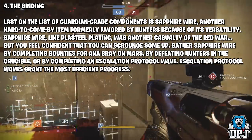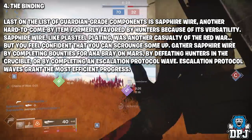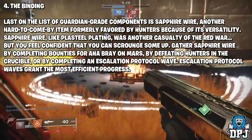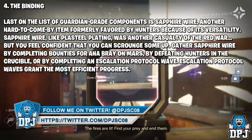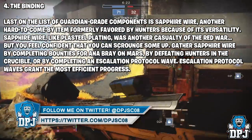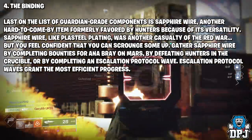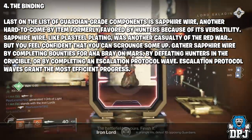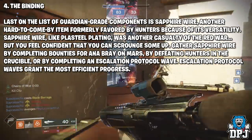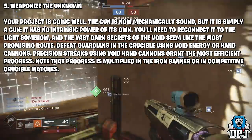Step four is called 'The Binding.' Last on the list of guardian-grade components is Sapphire Wire, formerly favored by Hunters for its versatility. Like Plasteel Plating, Sapphire Wire was another casualty of the Red War. Gather Sapphire Wire by completing bounties for Ana Bray at Mars, defeating Hunters in the Crucible, or completing Escalation Protocol waves. Escalation Protocol waves grant the most efficient progress.